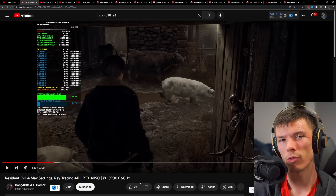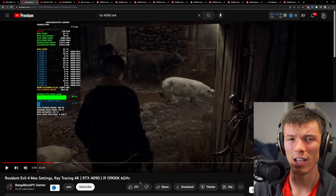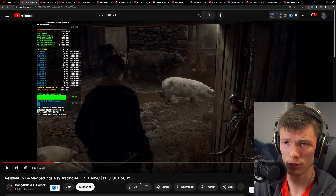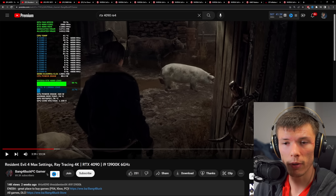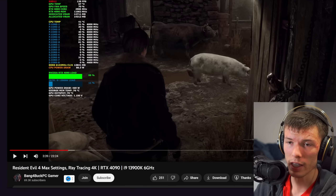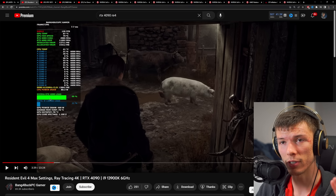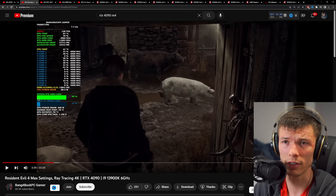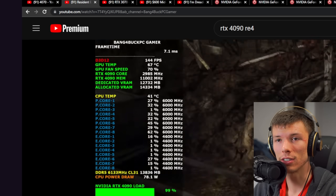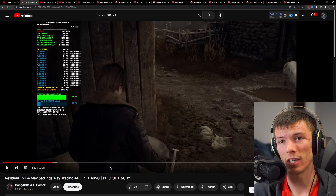Even a game like Resident Evil 4 Remake — on the same engine Resident Evil games have used since RE7 — as shown in a video by Bang4BuckPCGamer, an RTX 4090 with 24 gigabytes of VRAM is allocating close to 13 gigabytes of VRAM at 4K max settings. It shows what kind of VRAM demands future games can be expected to have.